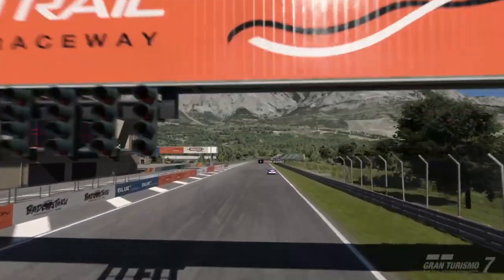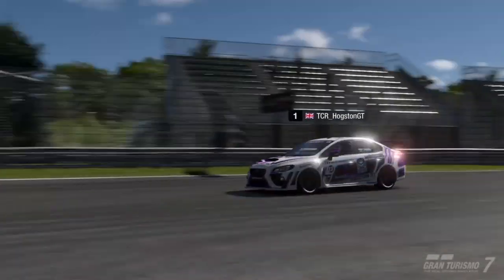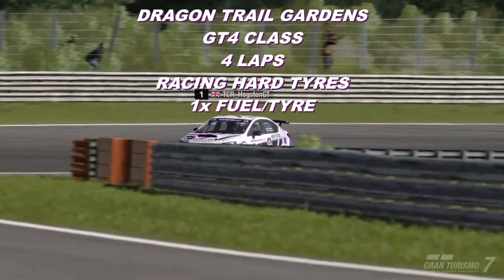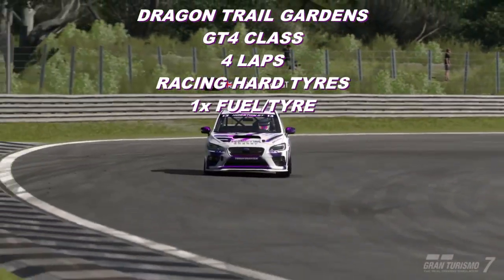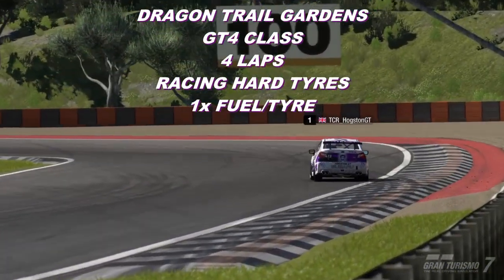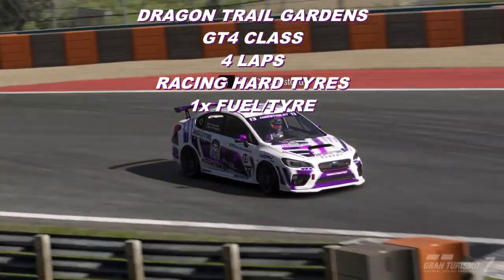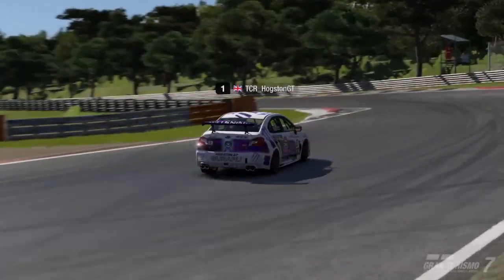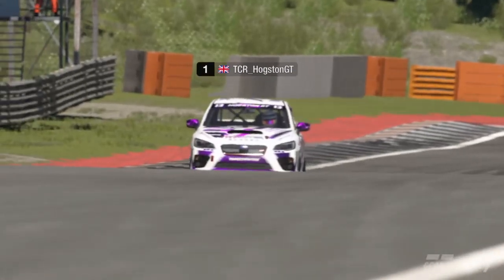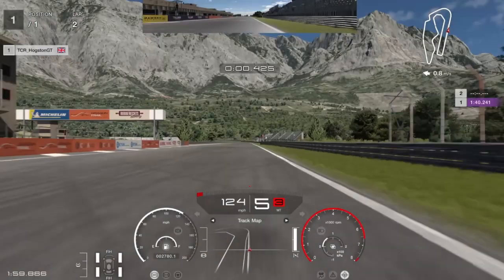Hello everyone and welcome to this week's daily race B and C lap guide. We are starting with daily race B at Dragon Trail Gardens in the GT4 class. I have picked the Subaru Impreza WRX and it is an annoying four-lap race with racing hard tyres — it could easily be five or six laps. PD, sort it out. That's the race info; let's crack on with the lap guide.